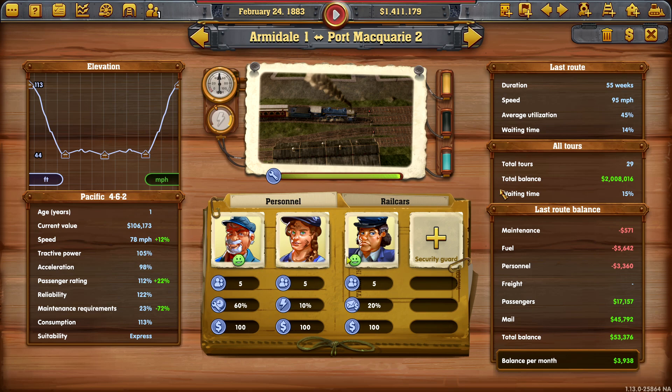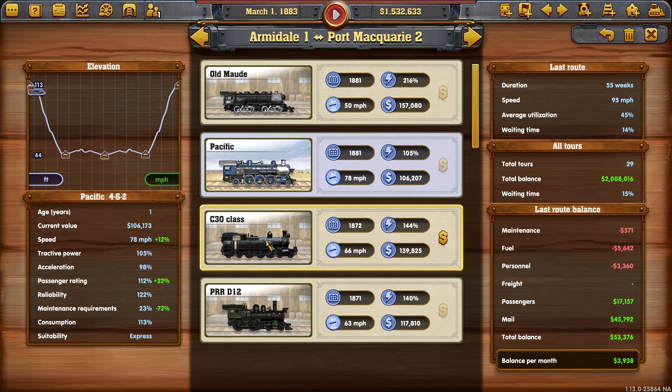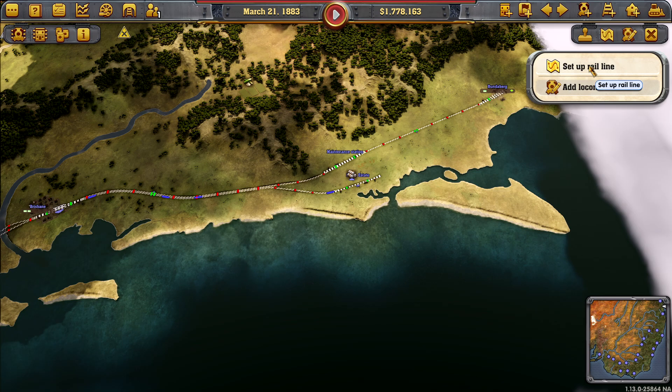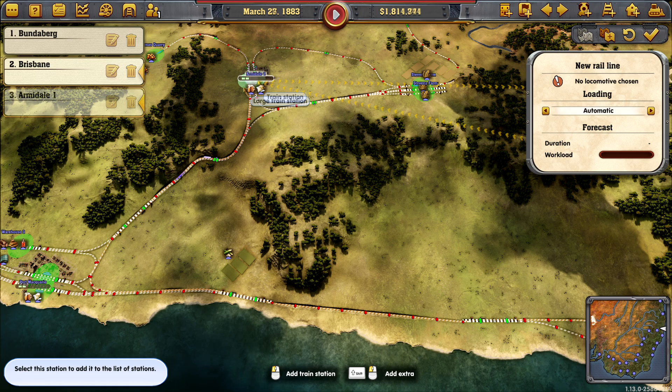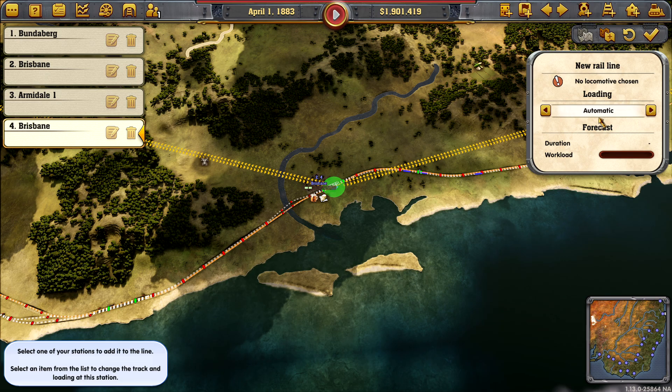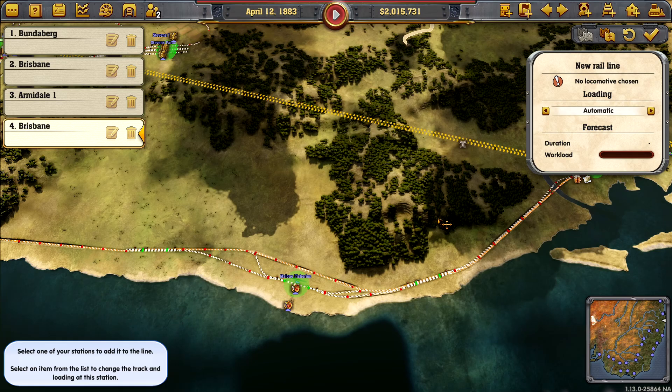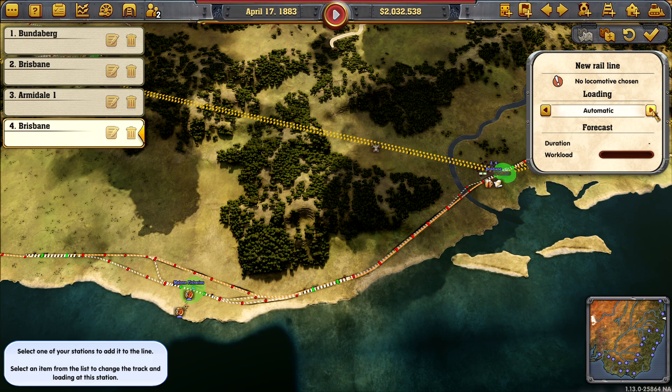We do a bit of a hill climb here. As was requested, I'd like to change this to the C30 because it's got a bit more — it is a mixed consist, well it's designed as a mixed. Actually, I've got a better idea: we'll leave it as the Pacific because I'd like to set up another passenger line from Bundy over here, going up to Armidale, and back again. This will be the C30 automatic — a mixed consist as they do carry rum.